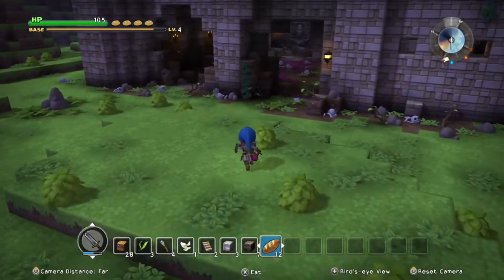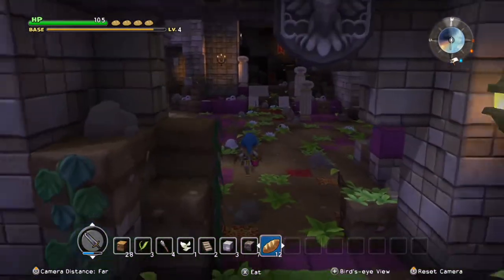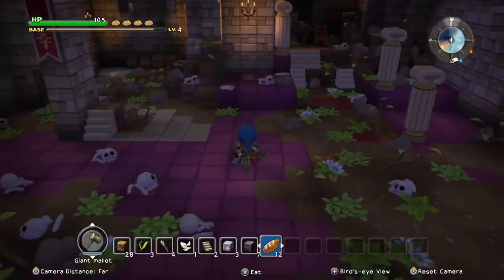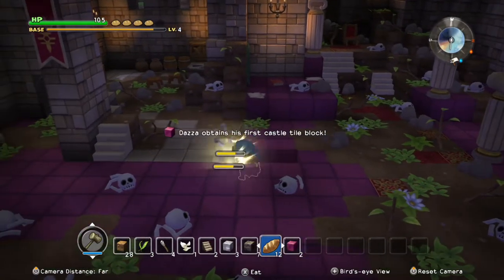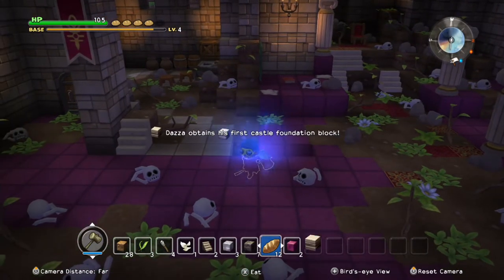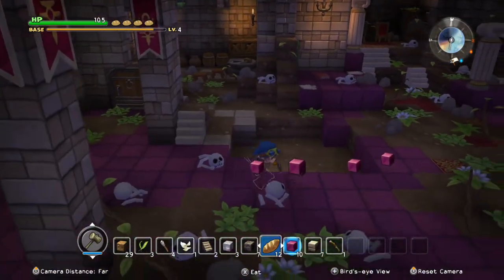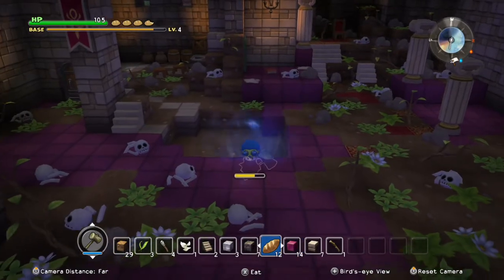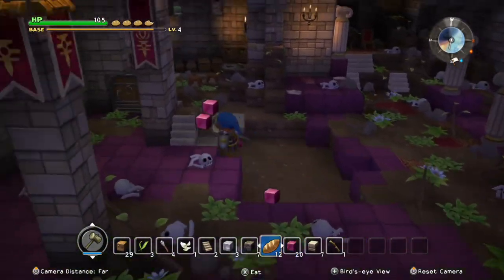But why am I here? Well, because I figured all this material here would actually be kind of cool to use in our base. Castle tile block - ooh yeah. So we can gather some of this up and use it to build, like, these flooring blocks. It would just help diversify our town a little bit more. Something that I was definitely wanting to do.